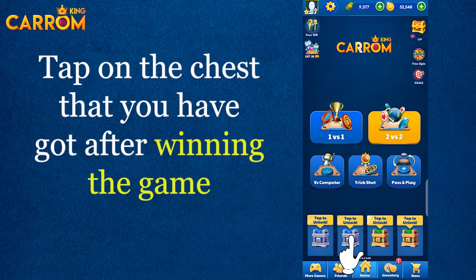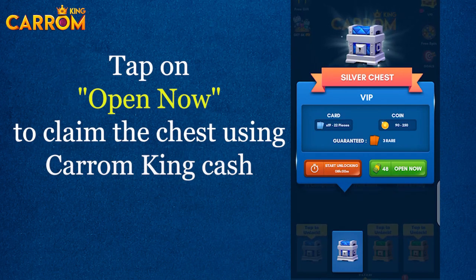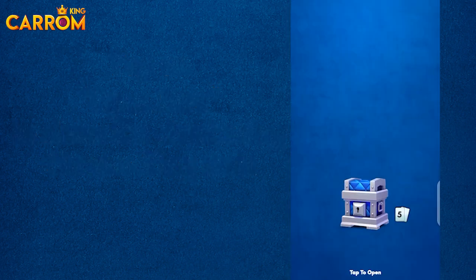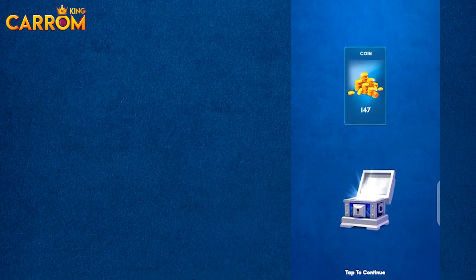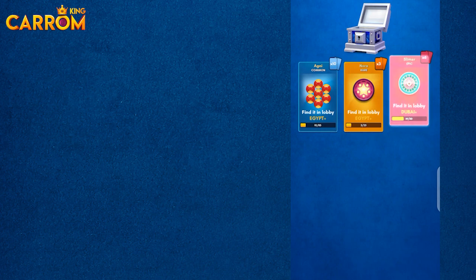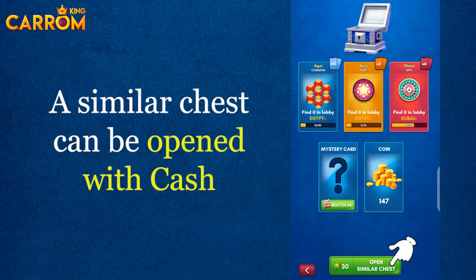The chest can also be opened immediately with cash. Tap on the chest that you have got after winning the game, then tap on 'Open Now' to claim the chest using Carrom King cash.